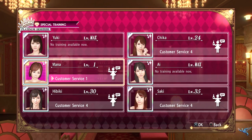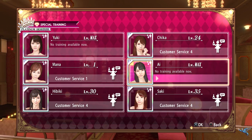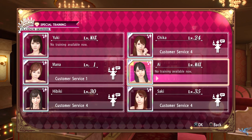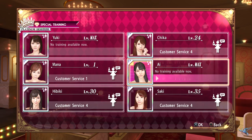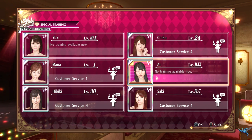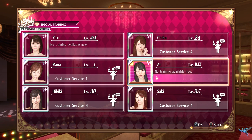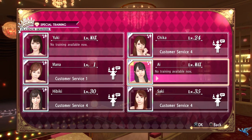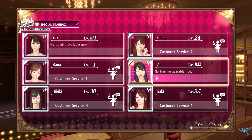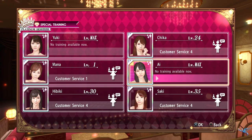The other advantage Platinum Hostesses have is that you can bring them out in specialized training. These will vary — sometimes they'll just have a one-on-one conversation with Majima, or you'll go on a mini-date to karaoke, pool, or anything like that. There's also a disco dance. The training is more about learning the girl's personality — they'll say something and you'll have two or three options to choose from. If you get the right option they'll get hearts and their bar will fill up; if you don't, the bar won't fill. The more you fill the bar, the better the training session and the more experience the girl will get.